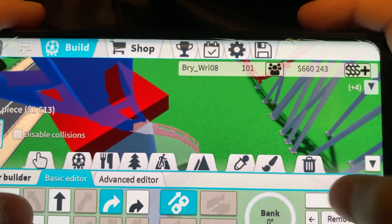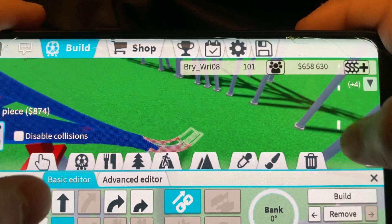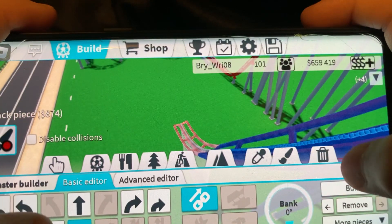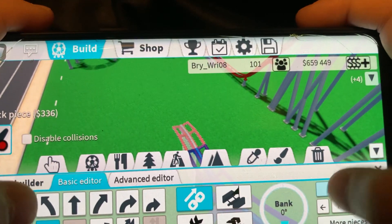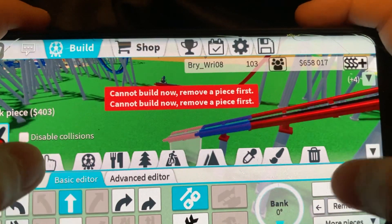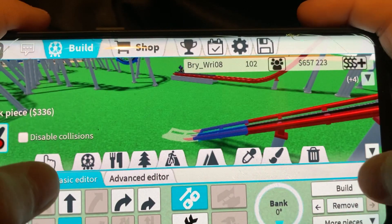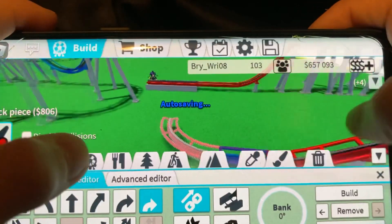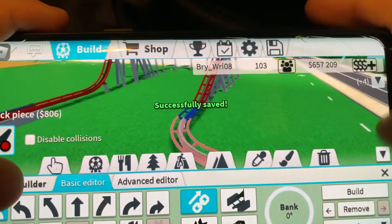Apparently we can do this track type but not the other one, so this is what we're gonna be doing. We're just gonna spam this for a while until we can get to the ground, and now we're just making it down to the ground.